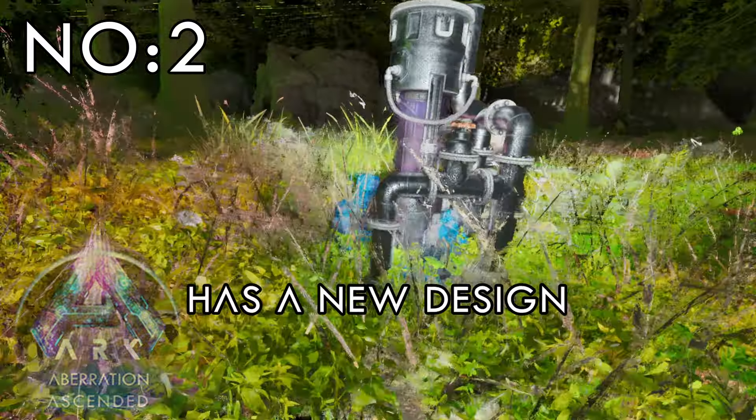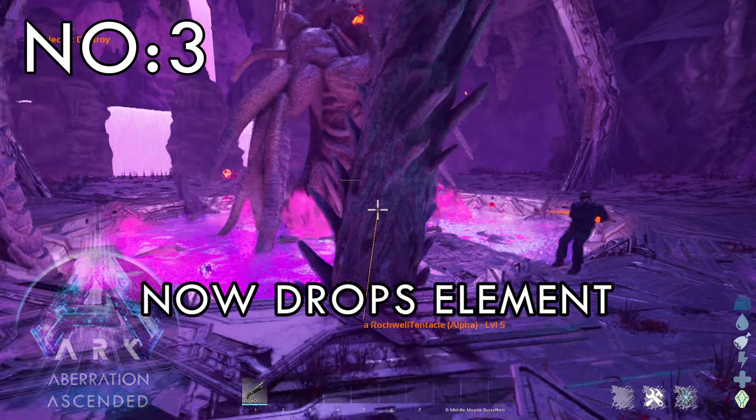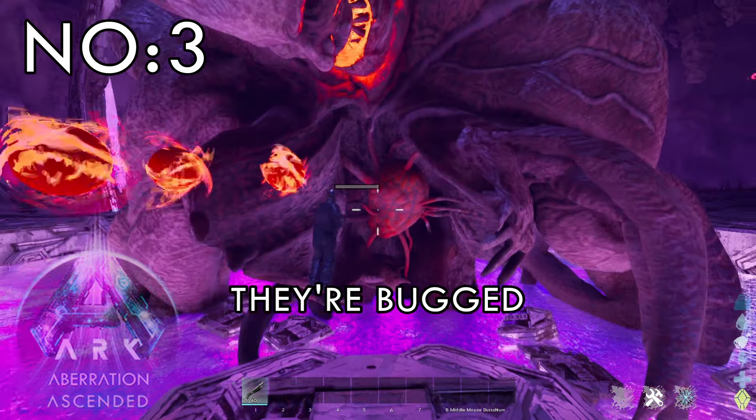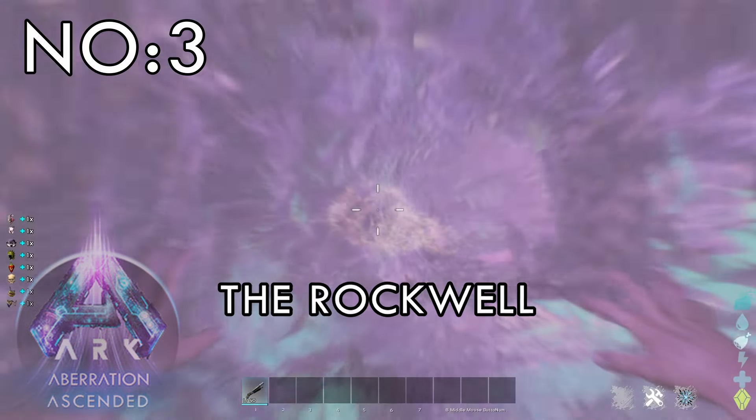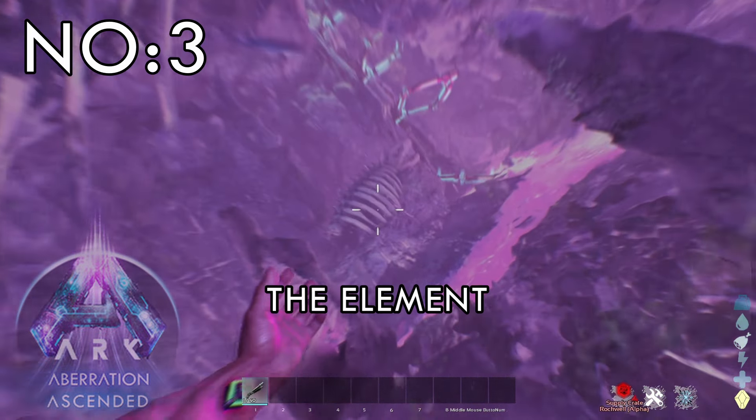Number 2: Gas Collector has a new design. Number 3: Rockwell boss now drops element and chibis — if it works. At the moment they are bugged. After killing the Rockwell, you'll get teleported immediately, so you don't get the chance to collect the element.